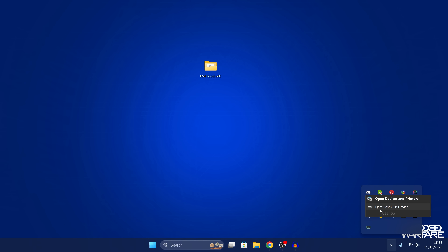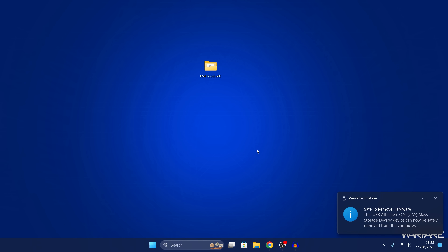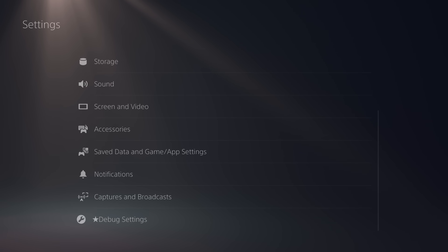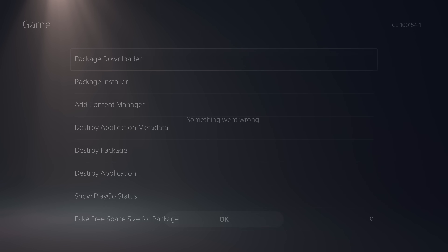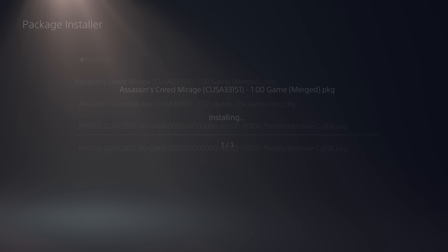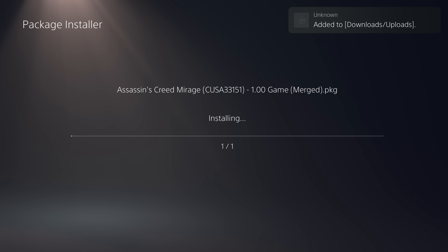Eject the USB and plug it into the PS5 — preferably into one of the back USB ports, since those are the higher-speed ports and will install faster if you have a high-speed USB drive. Switch to the PS5, go to Settings, then Debug Settings, then Game and Package Installer, and install the Assassin's Creed Mirage merged version that we just built.